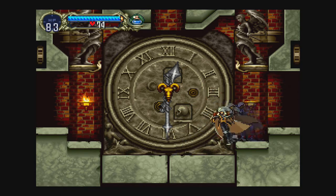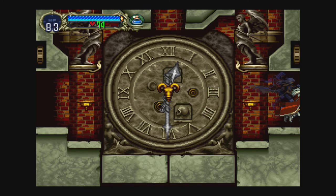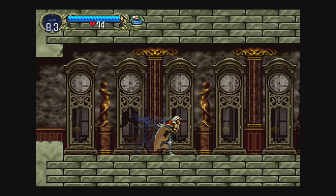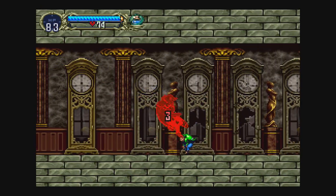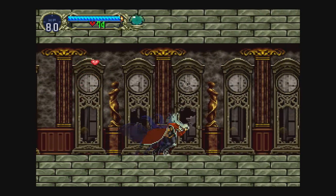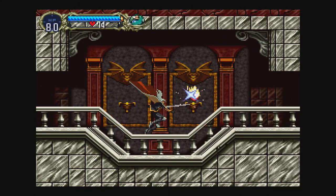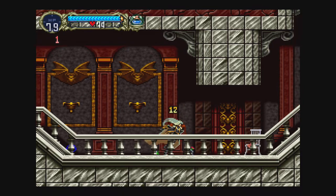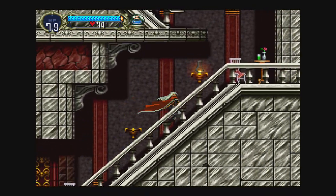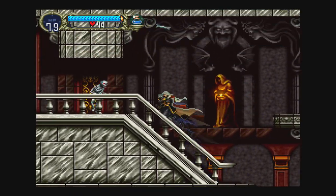I kind of liked her old voice better, where she had like a somewhat French accent. Alright, so anyway — we should be able to get the wolf form pretty soon, and that'll actually help me get some new equipment fairly early on. Let's see what we can get here — just hearts. Oh, I think it's where you get the watch? No, it's the next section.